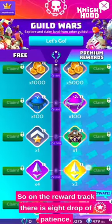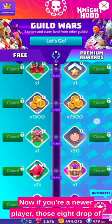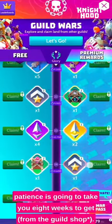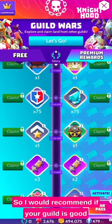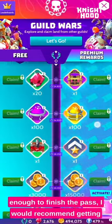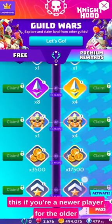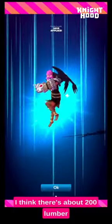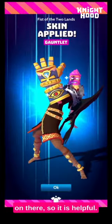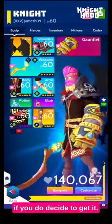On the reward track there are 8 drops of patience. If you're a newer player, those 8 drops of patience are going to take you 8 weeks to get. So I would recommend getting this if your guild is good enough to finish the pass. For older players, there's a bunch of extra orders on there — I think about 200 lumber — so it is helpful. This is what the gauntlet looks like if you do decide to get it.